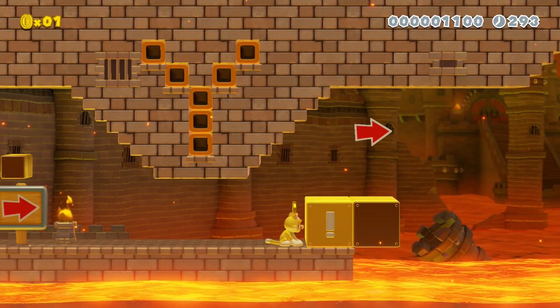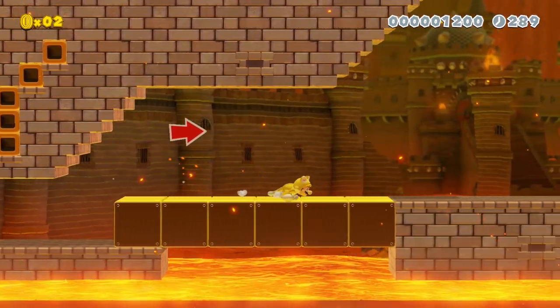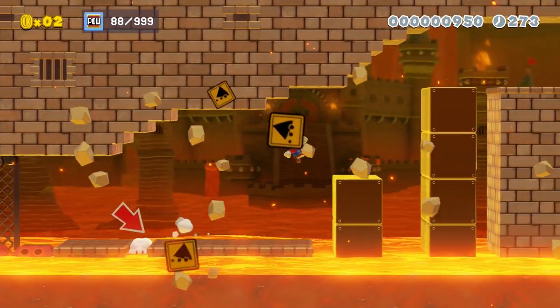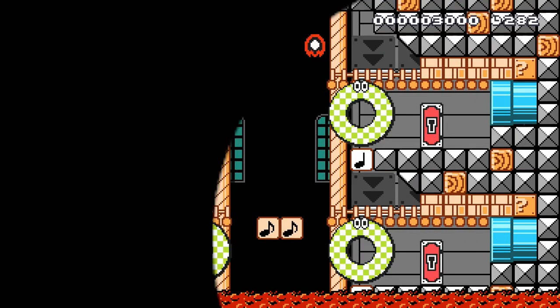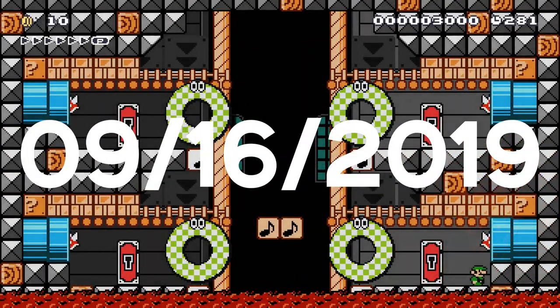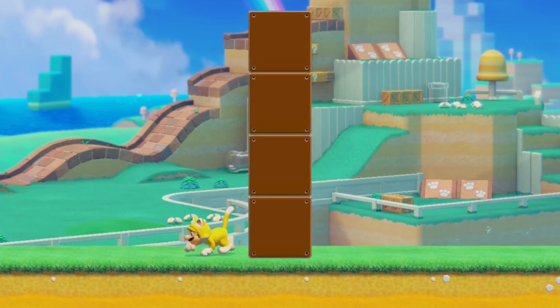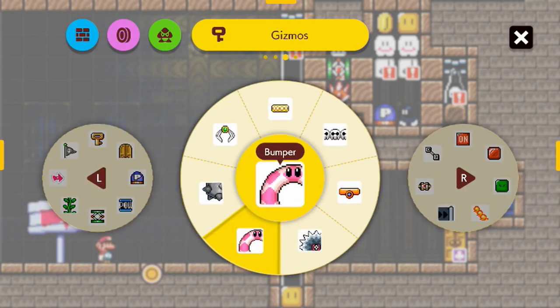Exclamation blocks are a welcome addition to the Mario Maker item pool, as they can be used in a wide variety of situations. From giant contraptions to traditional platforms, they have such a versatile use that it almost makes me sad, because as of September 16th, 2019, they're only available in the 3D World game style, which is lacking some of the most basic tools from the original four game styles.